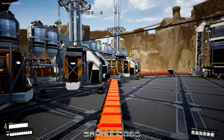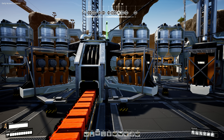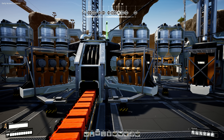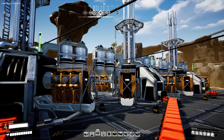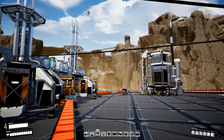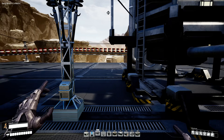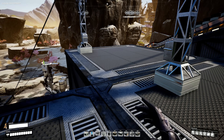So we could support six generators from that existing oil well. Let me check the math — the fuel generators are 150 megawatts each, so 150, 300, 450, and another 450 — 900 megawatts out of just one oil well without overclocking it.